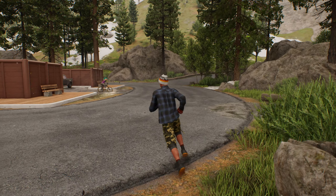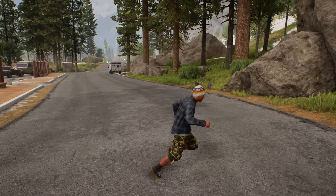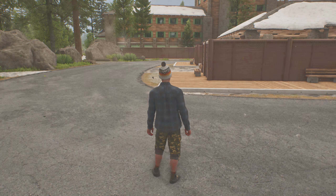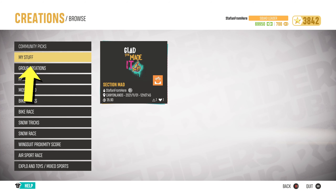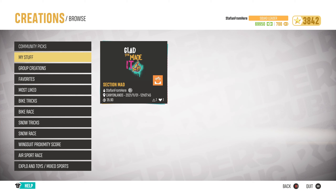The second option, which is the quickest but requires a little effort beforehand, is using your own creations. Go to the Creation tab in the menus but this time go to an extra tab called My Stuff. You'll need to have created and published something beforehand — you can literally make something in a minute like a quick loop bike race. Presuming you have your own creation ready...